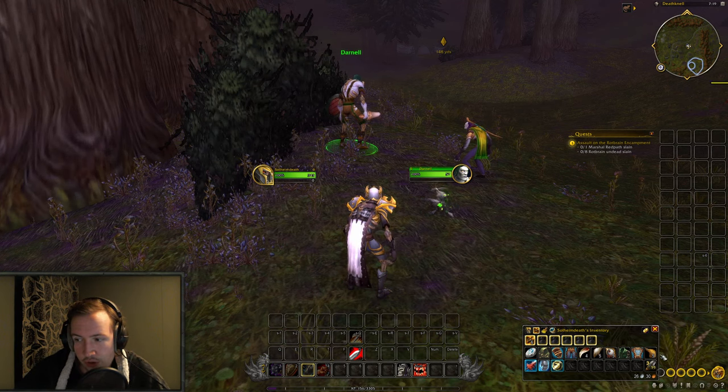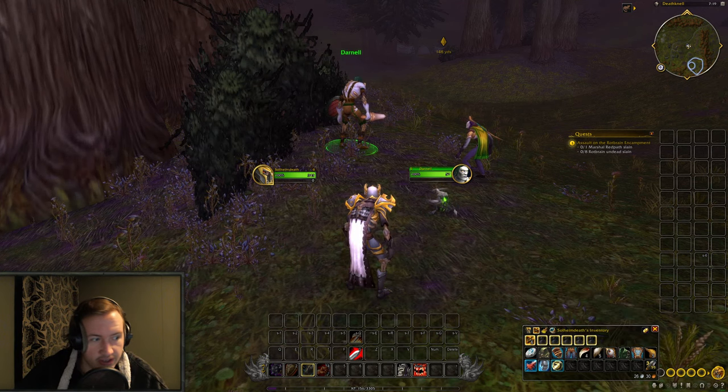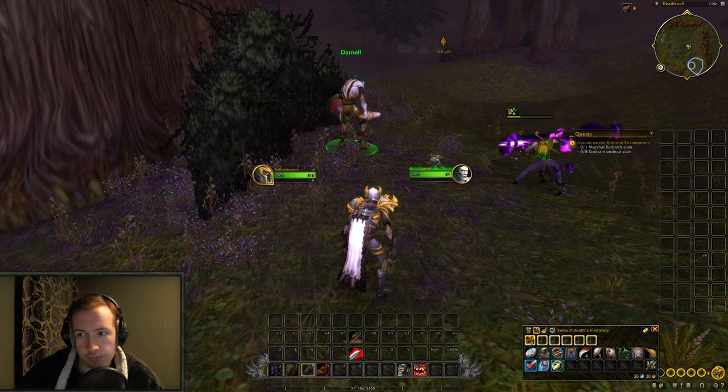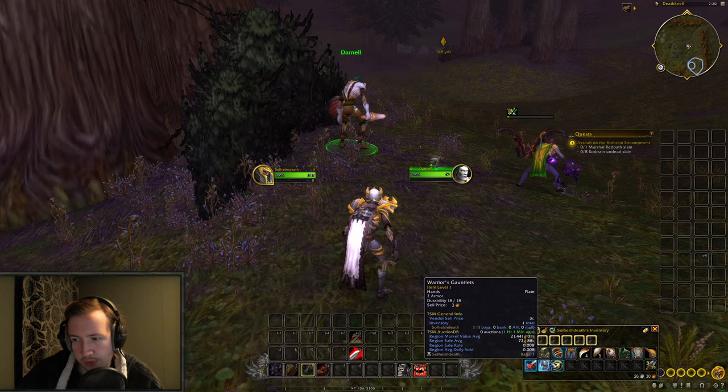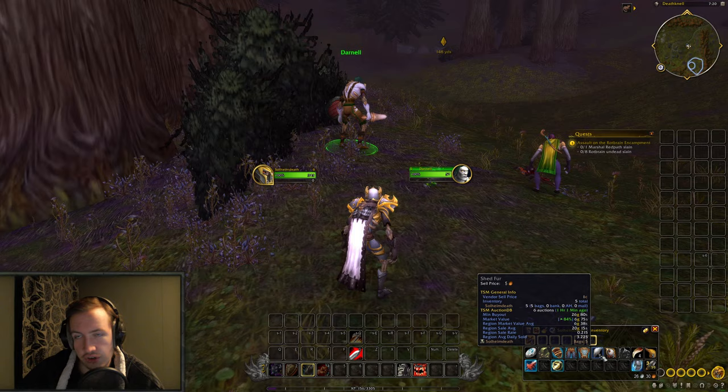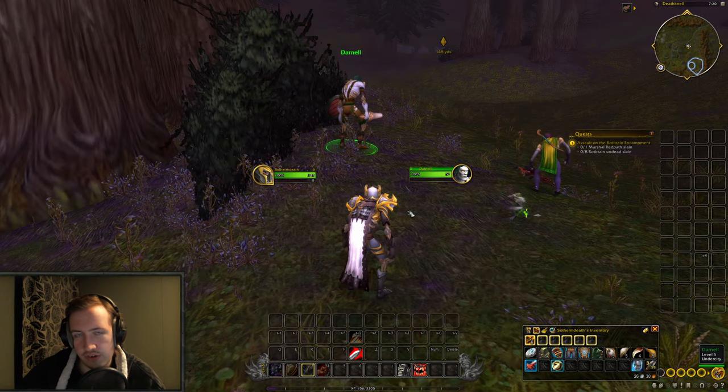Now, as of right now the weapon is soulbound, but based on this post and the answer from Kyivax, it looks like white items that are soulbound right now will become BOE on equip, and you can sell them on the auction house — and this works retroactively, so as long as you possess the items they will become BOE. But if you already have them equipped, they will remain soulbound to your character. So what you want to do is just obtain the sword, put it in your bags, and don't equip it. Anything you want to sell for a profit later — make sure you don't have it equipped when the patch comes out.